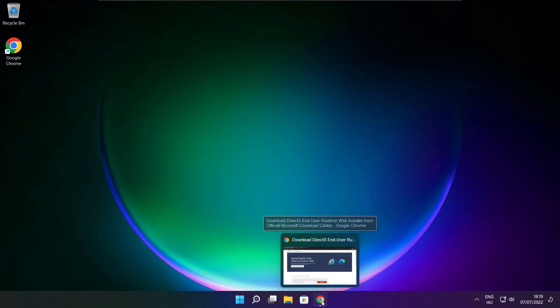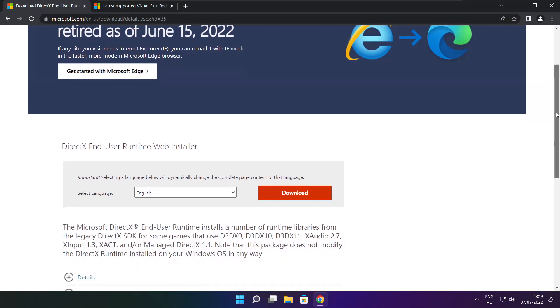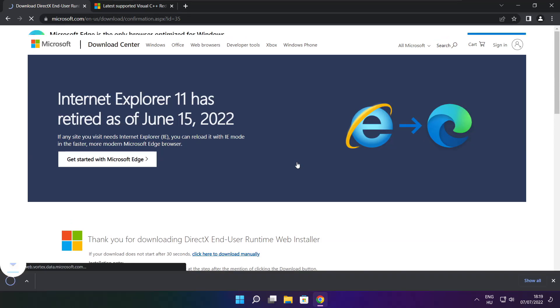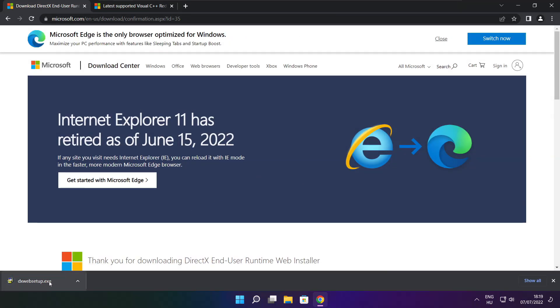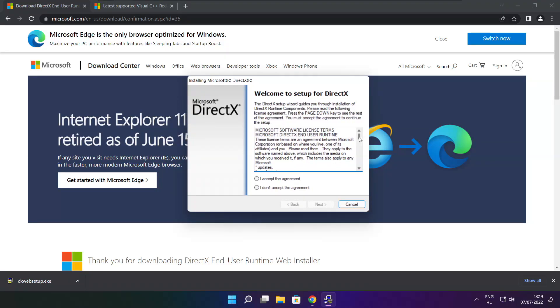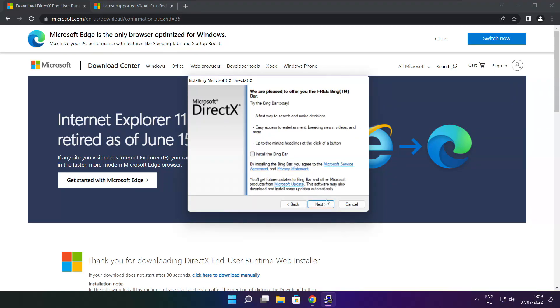Open your internet browser and go to the website — link in the description. Click Download and install the downloaded file. Click Download again and install the downloaded file.